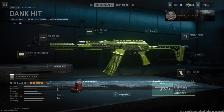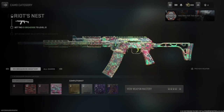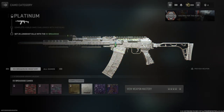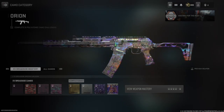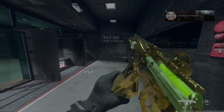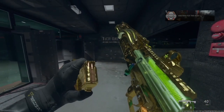Here's the shotgun right here. I don't have it on Orion camo — I don't really use the shotguns anymore after getting the Orion camo. Here's a look at the base and the mastery camos, pretty cool. And then here are all the camos for the primary weapon as well.